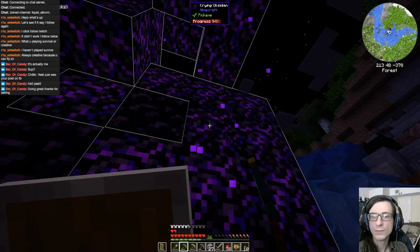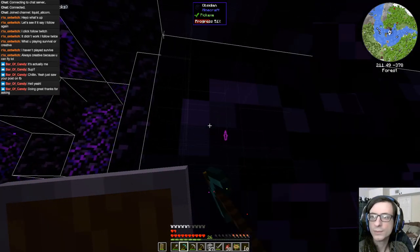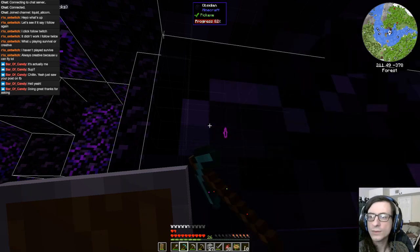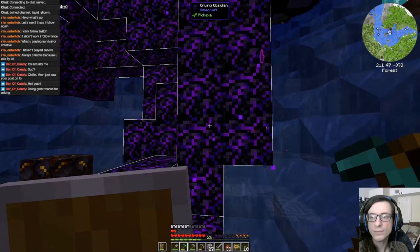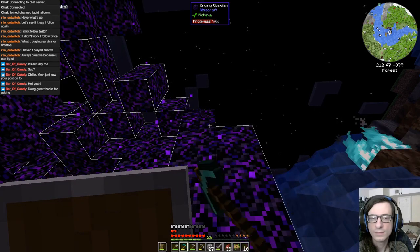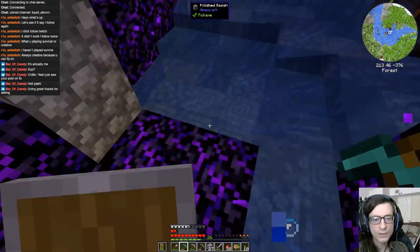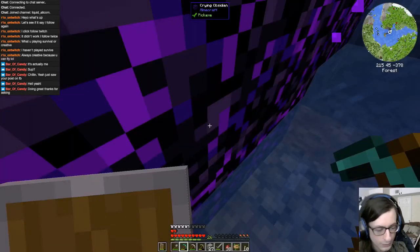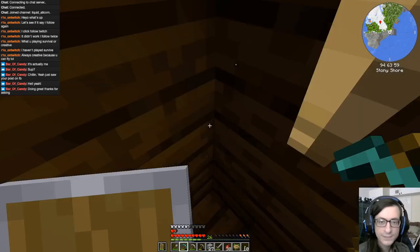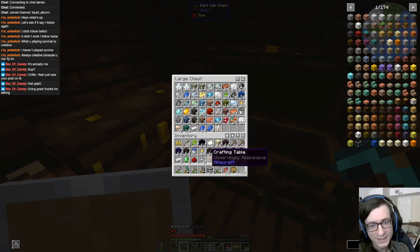I was hoping we would find nether quartz along the way — what can you do. So we're looking for cows to get some leather so we can make a book. I don't see any. I think I see a villager — no, it's probably a skeleton. My bag is full, I'm not hearing block pickup sounds anymore. Let's go home. We got a nether quartz — not too bad — and three emeralds, that's actually pretty great.